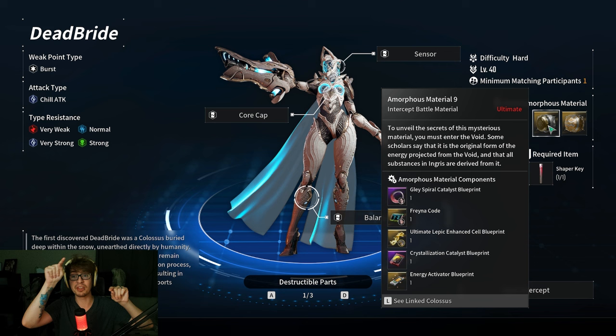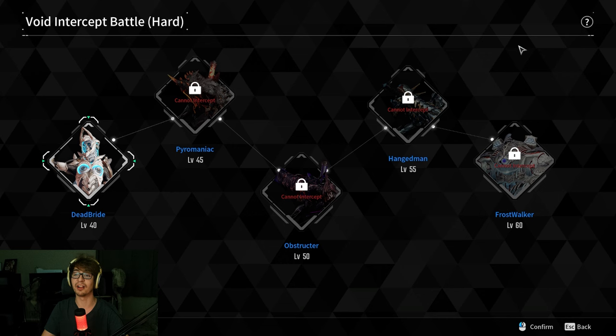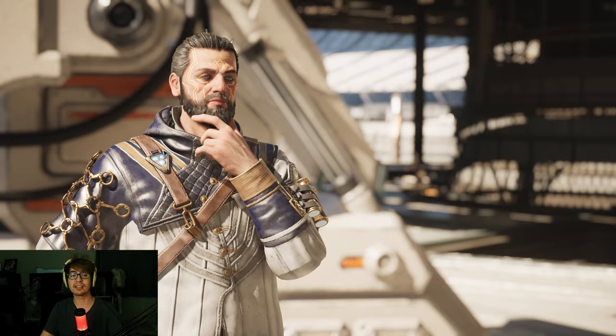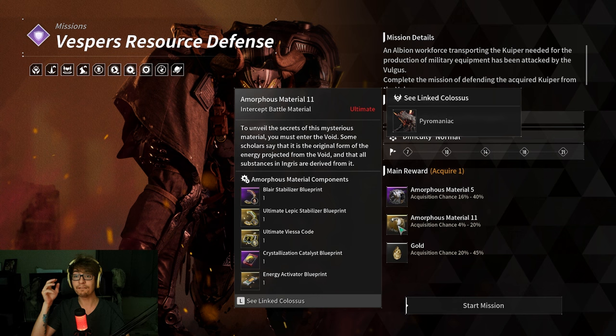First you have to farm Amorphous Material 9 and Amorphous Material 12, because that one is Ultimate Lepic and Enhanced Viesa. Then you have to farm Deathbride to get the drop from the Amorphous Material, and you have to do the same with Pyromaniac and Obstructor, because the other parts for Lepic and Enhanced Viesa — the Amorphous Material — is unlocked by fighting and killing those bosses. So not only do you have to farm the Amorphous Material, you then have to fight Pyromaniac for the chance that it drops the item you need.